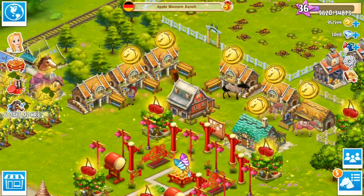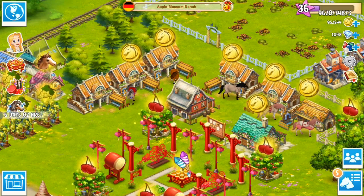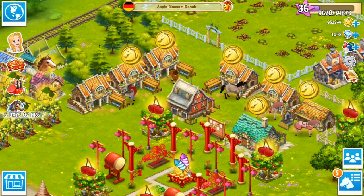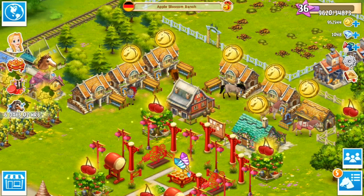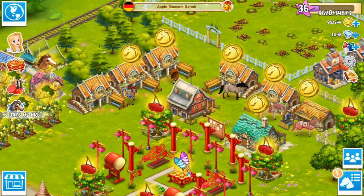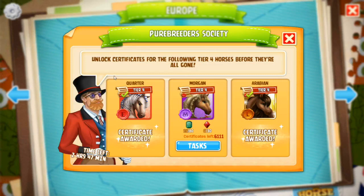Hello everyone and welcome back to Horse Haven! We are here in our German ranch getting ready for another day of trying to get the many beautiful rare constellation foals that we are chasing down. We're also going to see if we are able to get a tier four Arabian horse, so I'm really excited that we have finally unlocked that ability. There's only two hours left to finish up with the quarter Morgan and Arabian, so next time you come back we'll have a whole new set of things to do. This is a great way to just earn some extra gemstones.